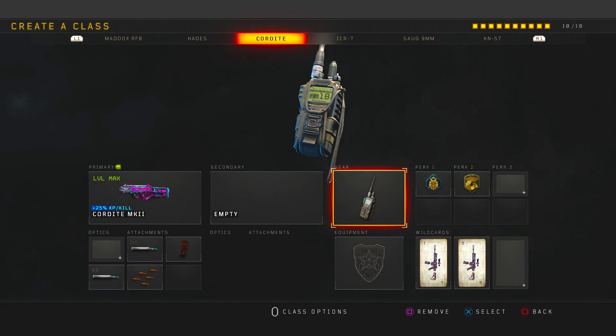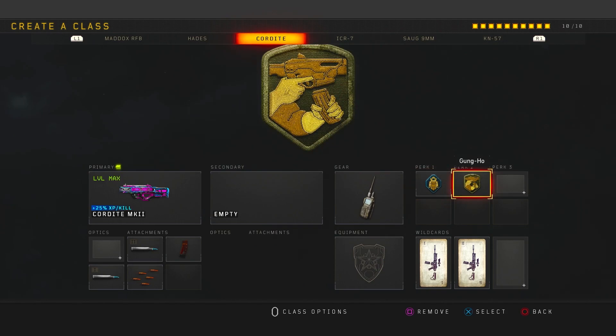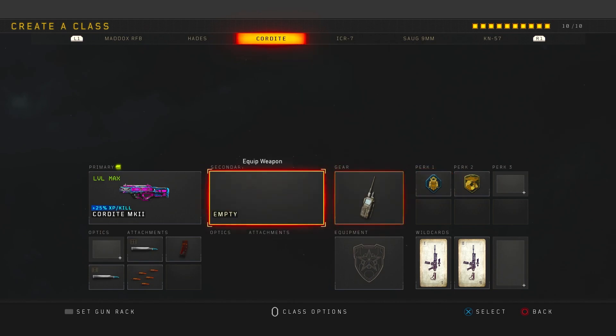If you're not as confident in gunfights I'd recommend Stem Shot instead of Comp Stack. I'm very confident so I use Comp Stack to get my streaks quickly. Flak Jacket like always — it's a must. Gung-Ho so we can run and shoot: I can just follow you with your back turned and keep shooting. If you're going to use this class setup, please put on these two perks — they're very important and will make the gun extremely powerful.